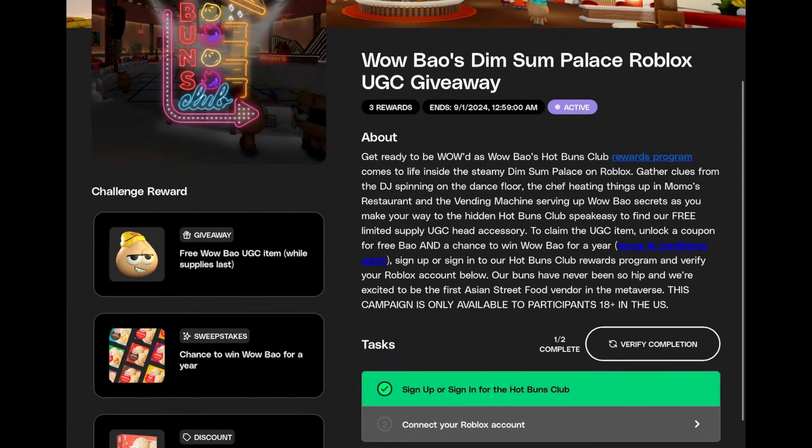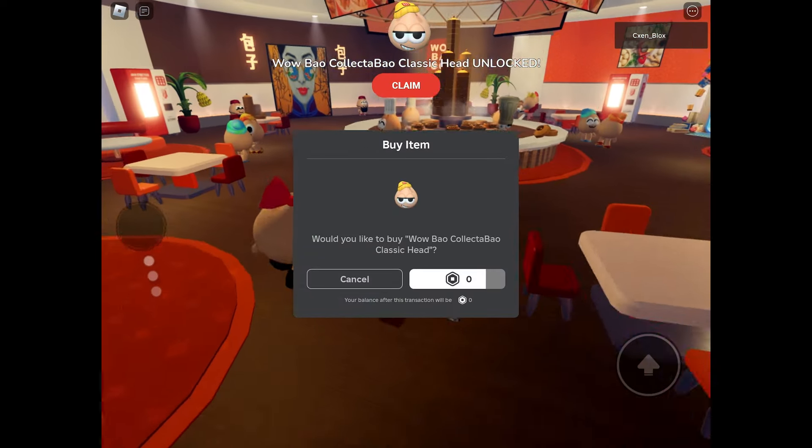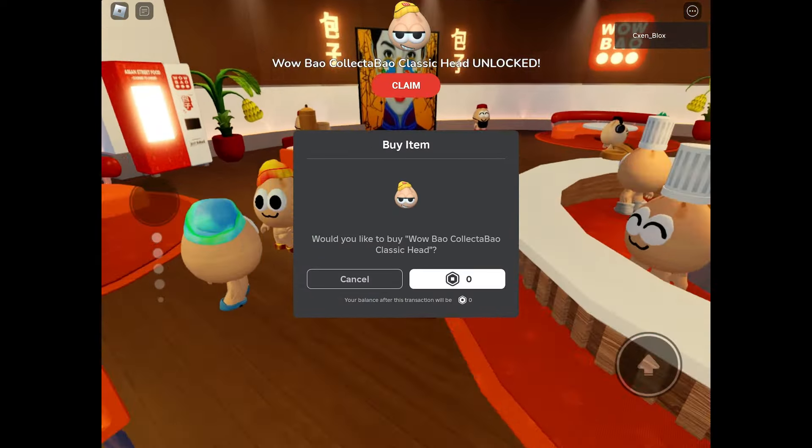Now click 'Claim Your Reward.' Go back to the game. Click the Claim button on top of your screen. This is how you can get this free UGC limited. This is easy — you guys should go get it right now.